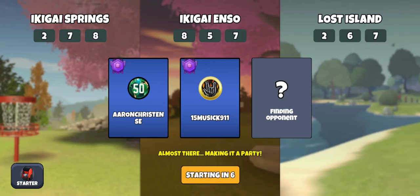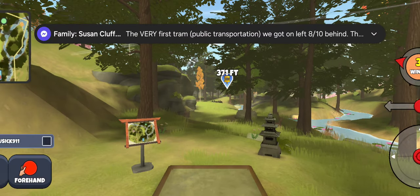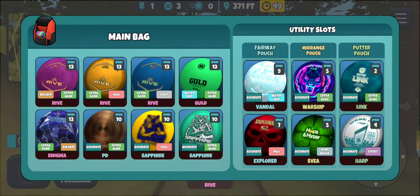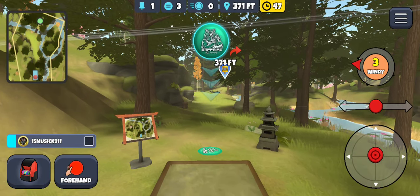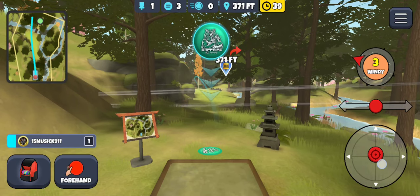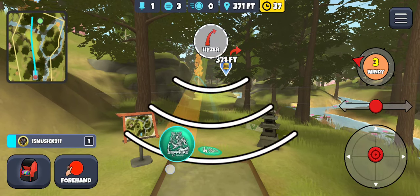I'm gonna go with the starter bag so I have the water skip gold as well as the Enigma for Enzo. But I wish they would just have, instead of those huge blurry pictures, a small picture next to each hole number - that would be awesome. It's so challenging to just quickly scan those hole numbers and have them memorized enough to really assess the layout and know what bag you want to choose.